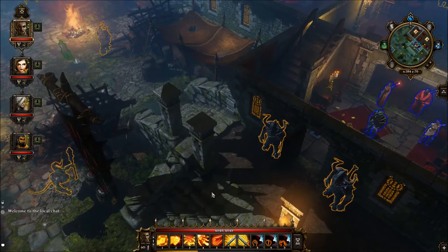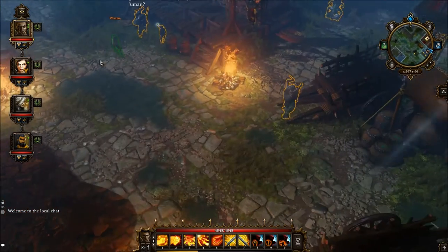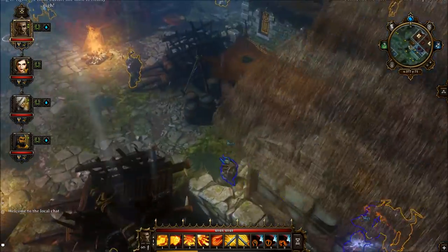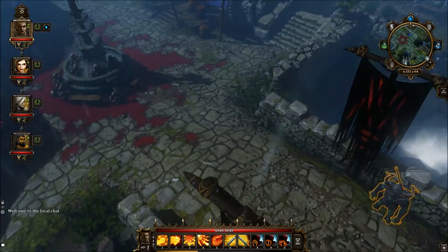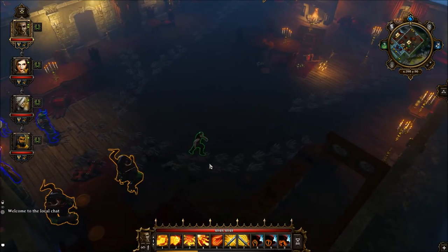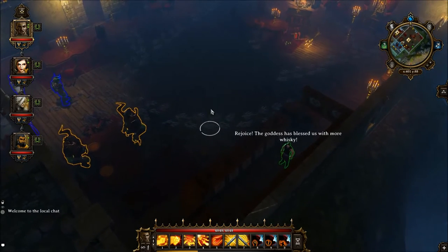Welcome to another episode brought to you by Gang Glitches. Right now we're going to take a look at the achievement called Whiskey in a Jar. Who you need to find is Herschel. He sometimes spawns inside the tavern, but sometimes he just runs away to get more whiskey. He eventually comes back — talk to him. He usually is always behind the bar.